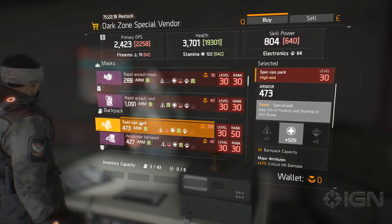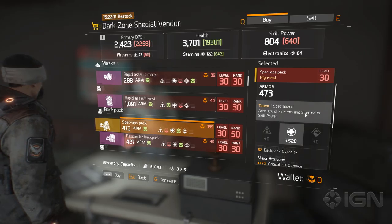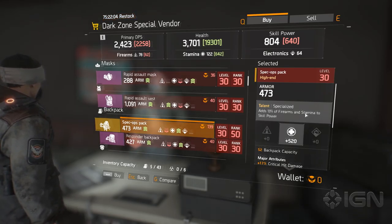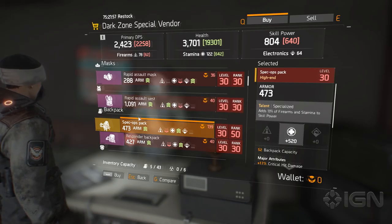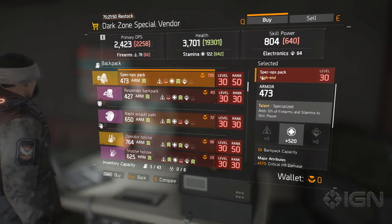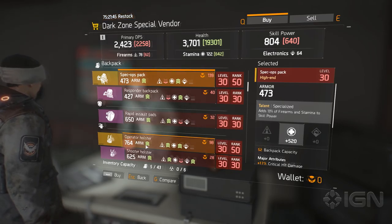Let's talk about the Spec Ops backpack, which she also sells. This has a talent which adds 13% of your firearms and stamina to your skill power. I have been stacking firearms and stamina because they show immediate effects on damage and health. Not so much electronics, but this kind of remedies that situation. If you use a lot of skills, electronics is great because it affects your skill power. I've been focusing mostly on firearms and electronics myself, just trying to keep it balanced.